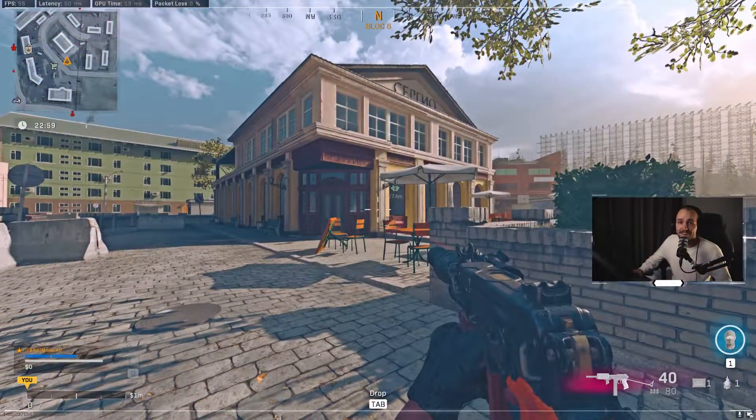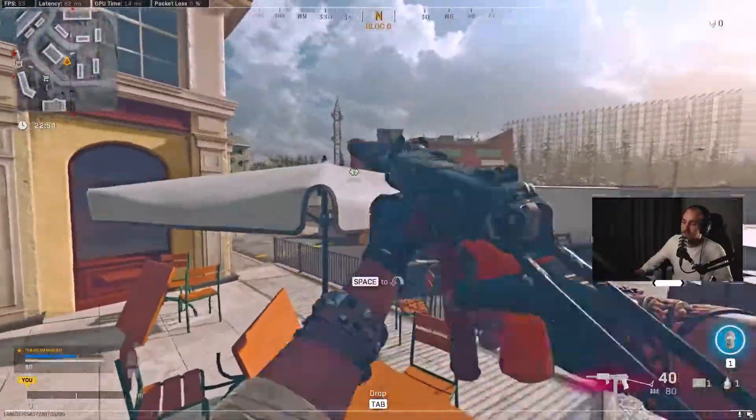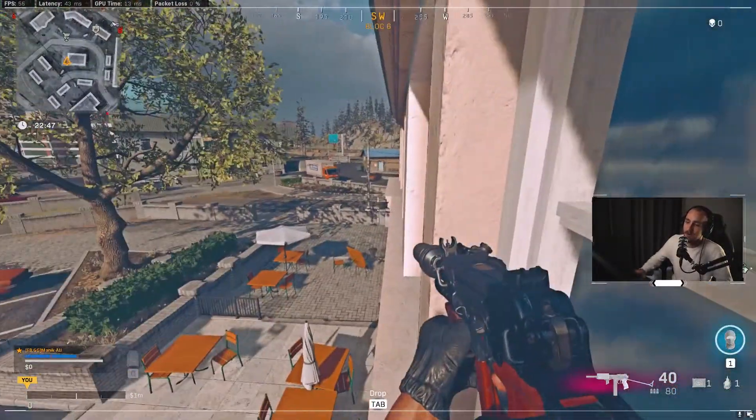For the restaurant near TV station, there's actually multiple ways of doing this one. The first one is onto this fence just here, onto the umbrella, onto the next umbrella. From this umbrella, we can get to the ledge. Once we're on this ledge, we can either go this way or this way.